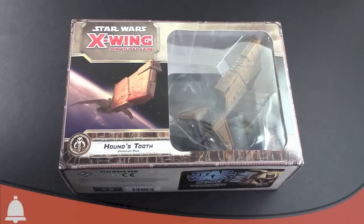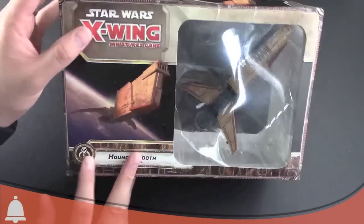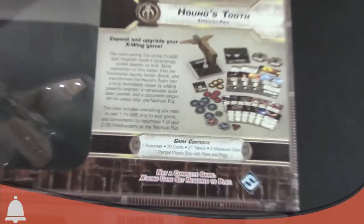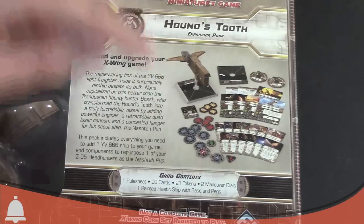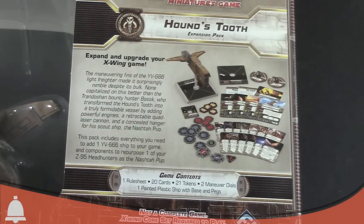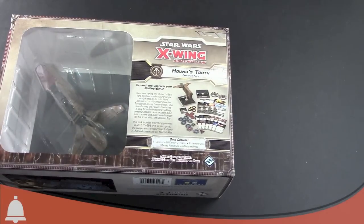Got the plastic off, but we still have a bit of a glare — that's just due to the lighting and the shiny plastic. I want to show off the back of the box real quick. One thing I wanted to call out: you can see all the contents listed. They do have the stand for the Z95 Headhunter, but this box does not include another Z95 Headhunter. So that lets you repurpose one you already have — it just doesn't come with one.